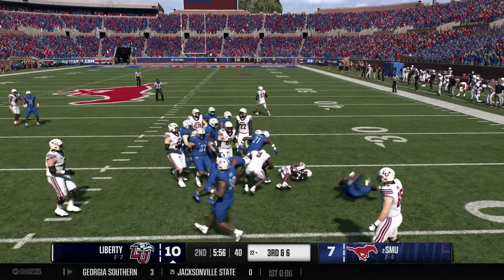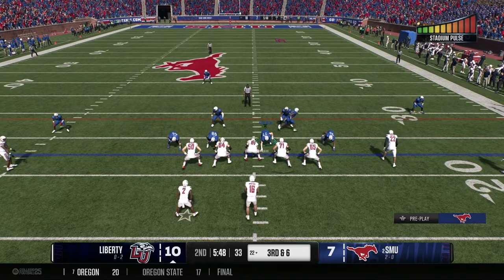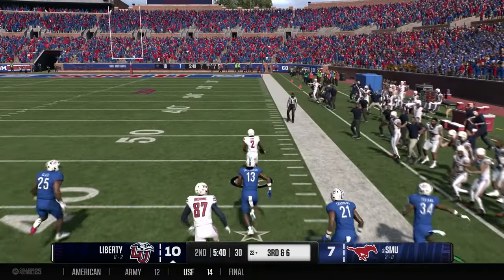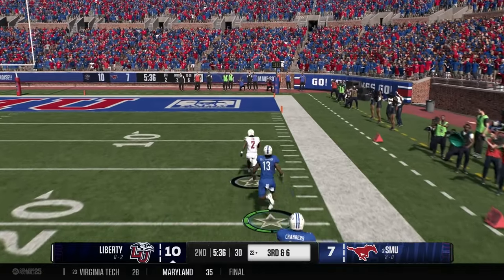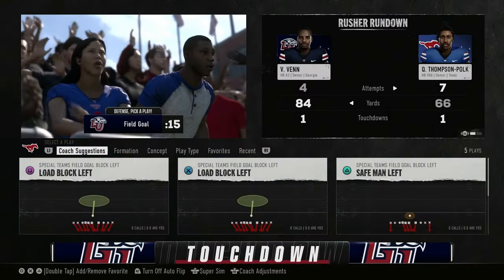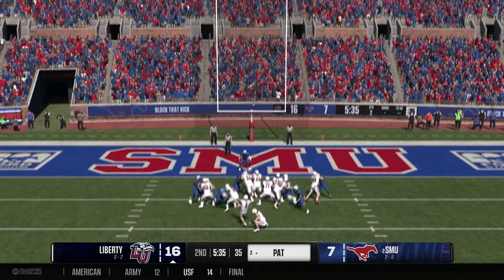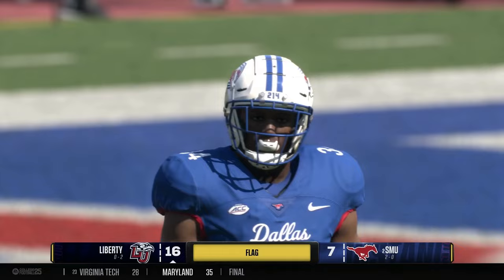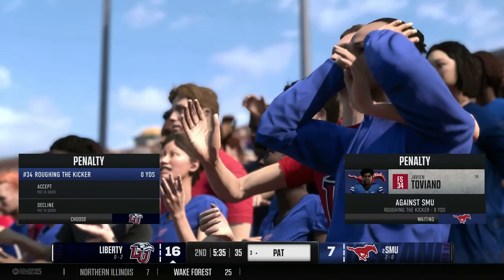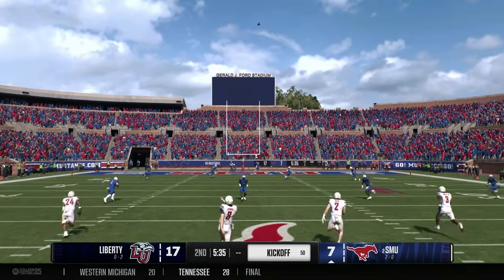Second and six — Liberty hands off and the running back is stuffed in the backfield. Big third down coming up. The Mustang defense has not been great on third down. Liberty in the shotgun — quarterback hands off to the running back. He bounces to the outside, breaks free — no one's there — and rumbles all the way to paydirt! Touchdown, Liberty Flames! Very uncharacteristic of the Mustang defense to give up such a big run. Victor Venn already with 84 rushing yards in the first half.